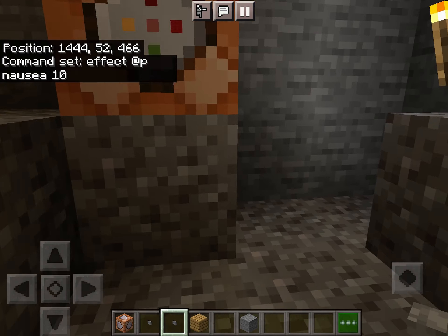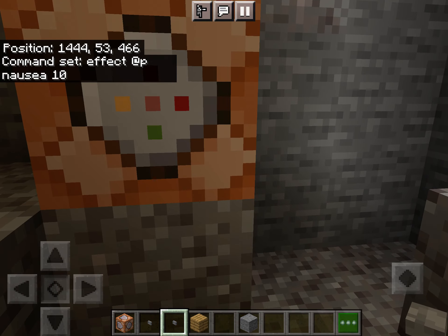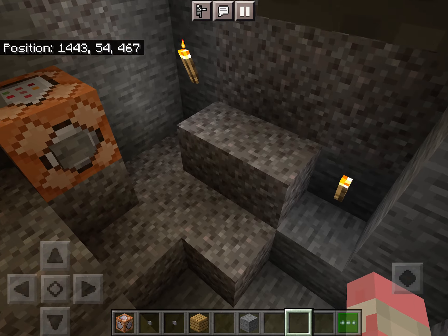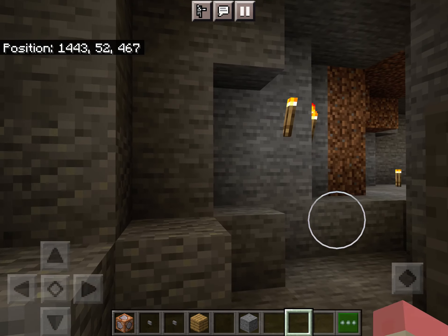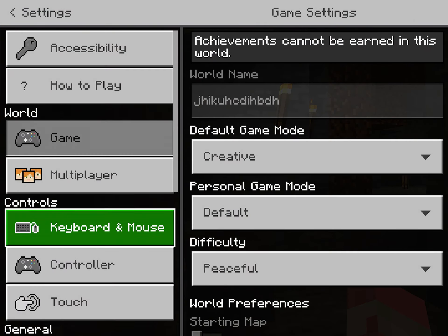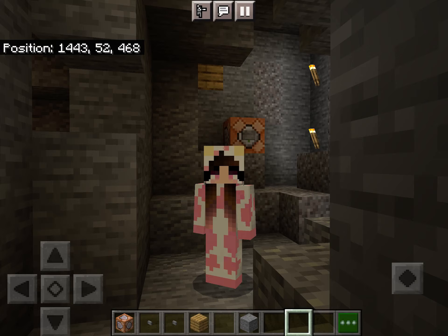Okay, there you go! If you want to activate it with a button, just crouch down, place a button or a lever on the command block — either one — and then boom, there you go, your free effect. I really hope this helped you. Give a big thumbs up, subscribe, share, hit that like button, and I'll see you guys next time. Bye!